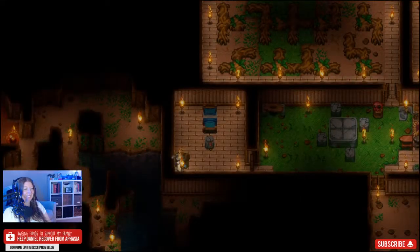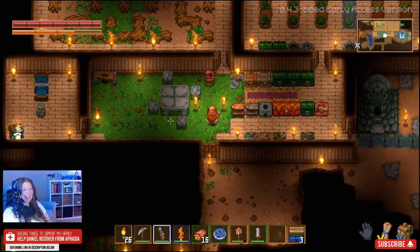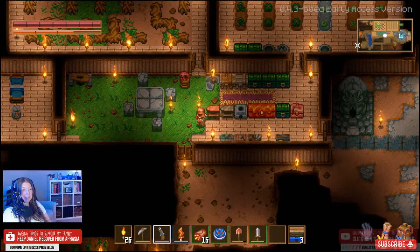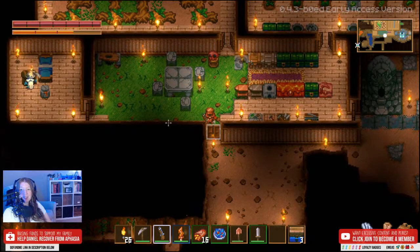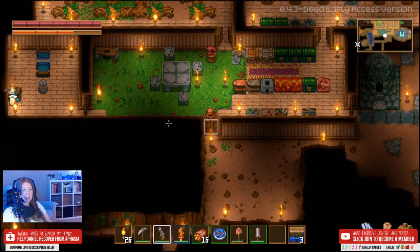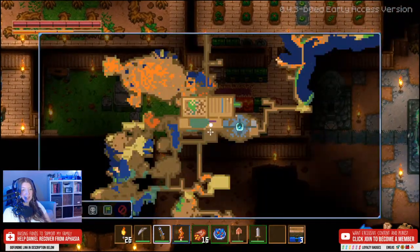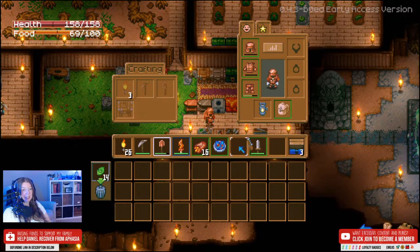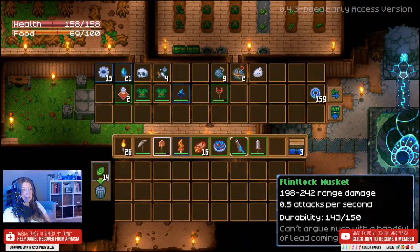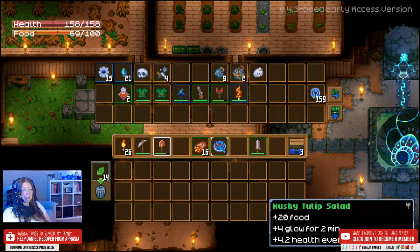Oh, I just got ran over by him. That went really poorly. Maybe that wasn't the best plan. I couldn't tell - did the traps do damage to him? I didn't even get to see if the traps were doing decent damage. It seemed like it was just instant get-run-over. We'll have to try that again because that went really badly. I'm gonna put that on hold and maybe go explore for a while and try to get some better supplies.